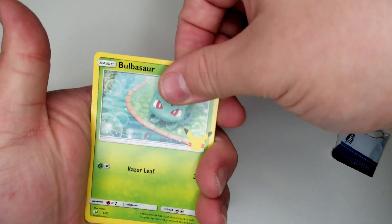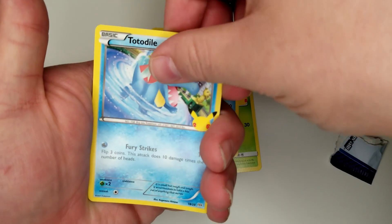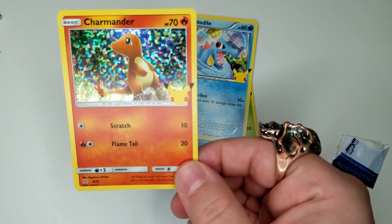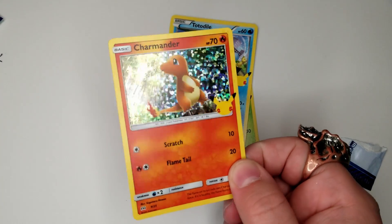That's the non-holo Bulbasaur — very cool. Popplio. Totodile. And a Charmander! I can't be mad at a starter holo. Very, very, very cool.